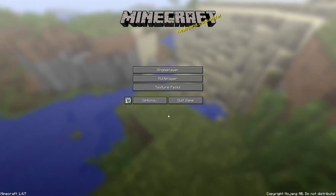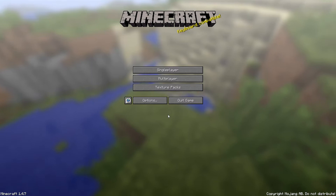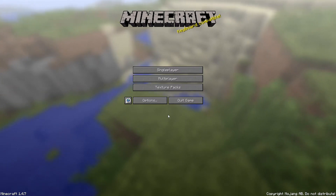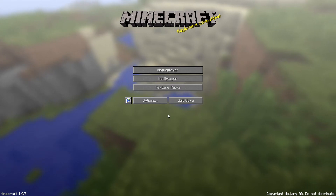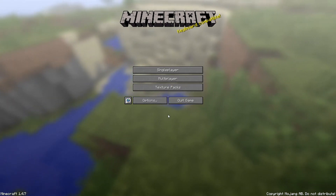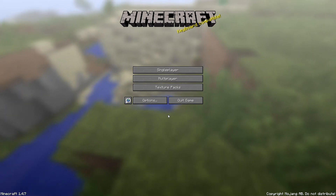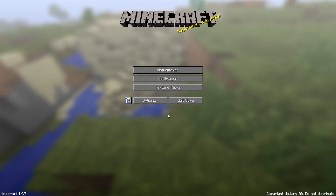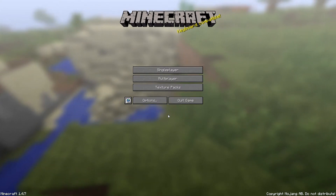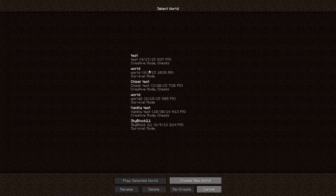I actually wanted to do Agrarian Skies originally, but I've done that a few times over the last couple of years. I was thinking about it and I was like, I could do it, but I've done it a lot. Or I could try going back to the original thing that really inspired all the Skyblock and survival mods. The original Skyblock map is quite revolutionary for the time. This is Minecraft 1.4.7.